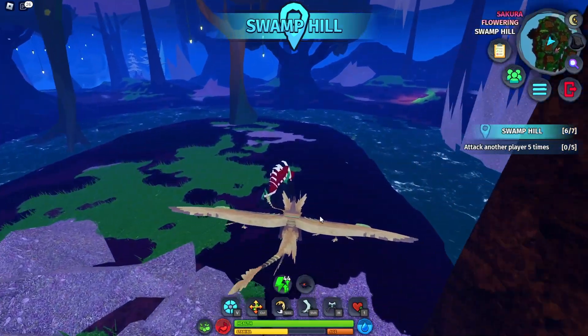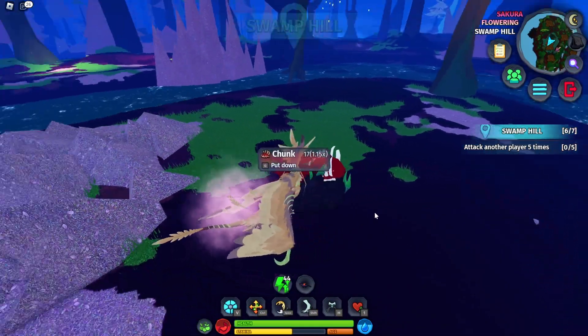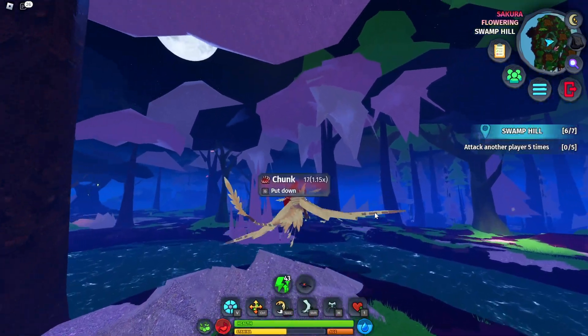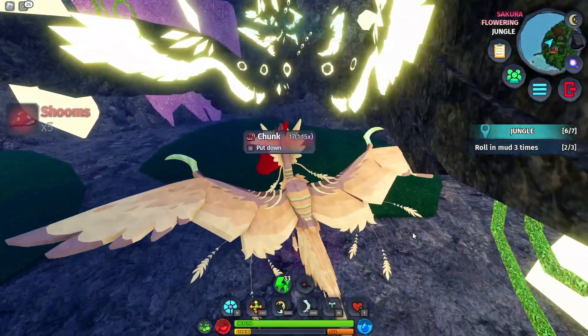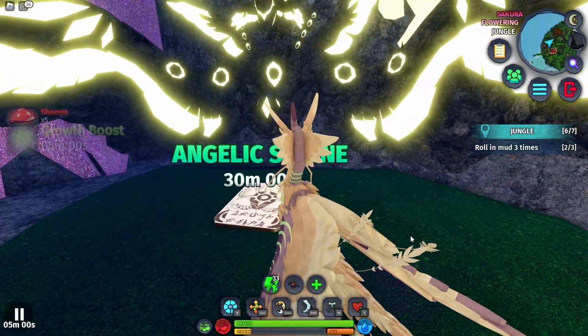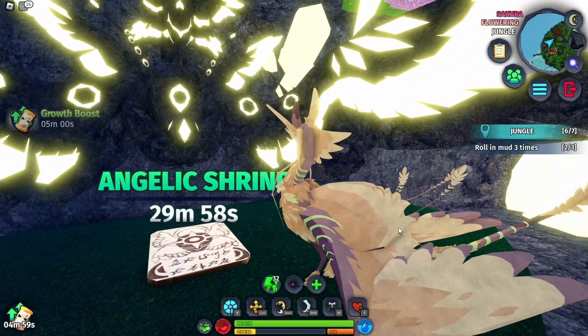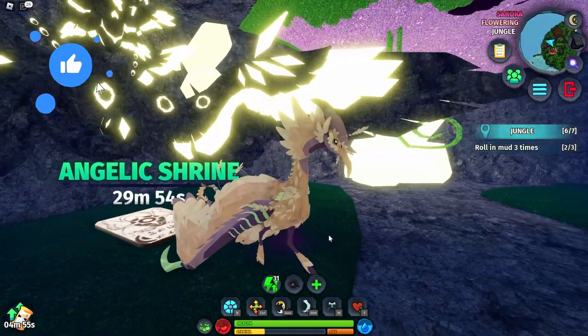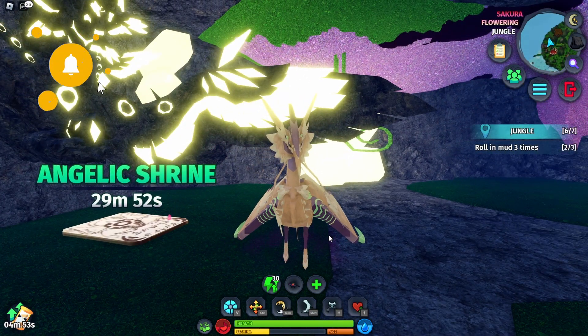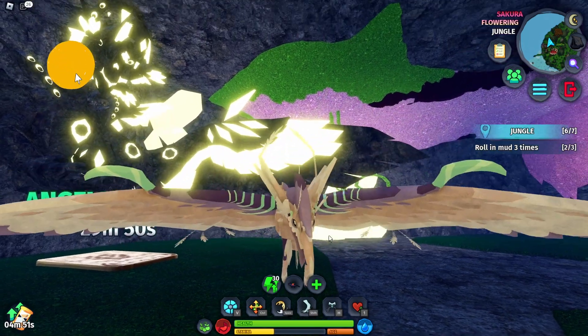There's another cool feature added this week: you grab food and turn it in at any of the warden shrines. You have to do like 150, and I did one and got a growth boost. You get random rewards each time you fulfill that request, which is a nice way to earn some additional rewards.